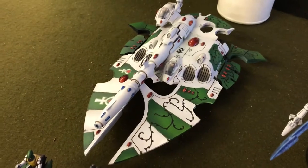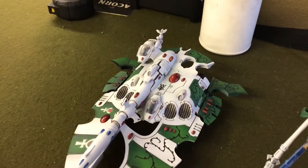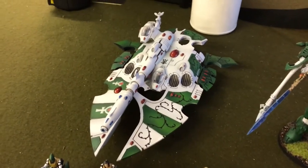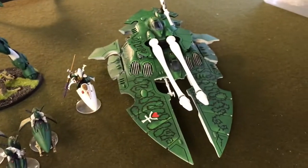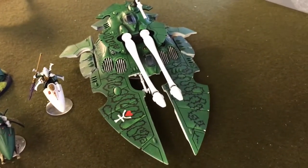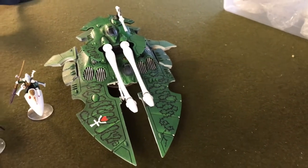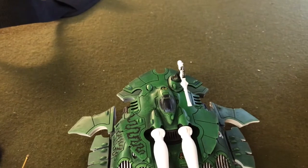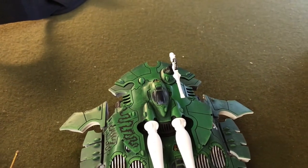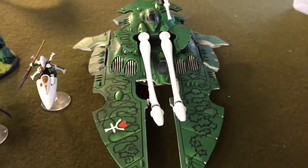We've got a Cobra Super Heavy Tank with Spirit Stones and a Rocket Launcher — standard. Why wouldn't you take Spirit Stones on a Super Heavy? And a Scorpion. Now this is what Luke's pretty much panicking about, because if that gets through his shields that's going to cause a lot of damage. That's only got a Shuriken Cannon though — that's the only thing I can worry about. When I got that, I got it from Forge World years ago and they sent me two arms for some reason. And we've got a Wraith Knight.